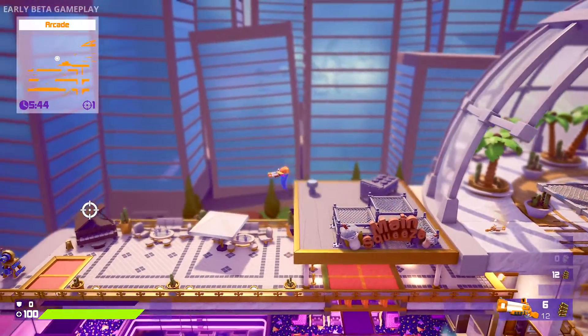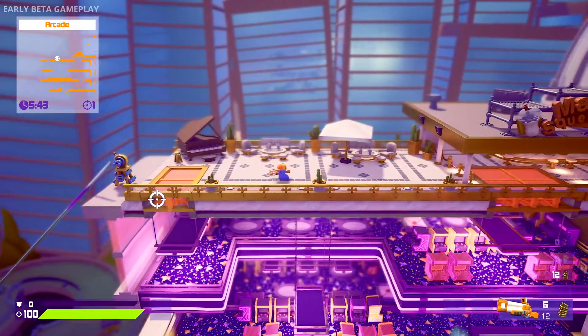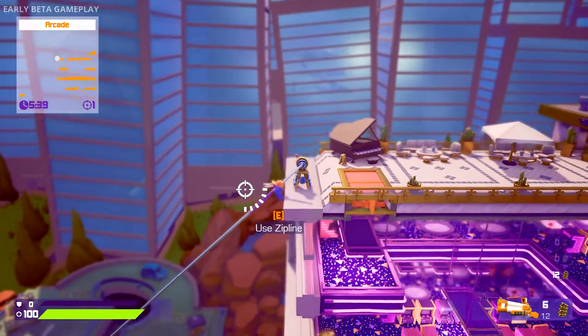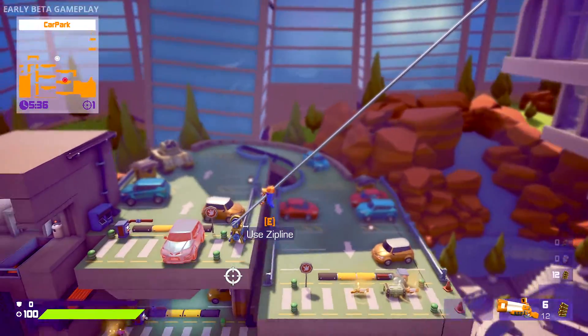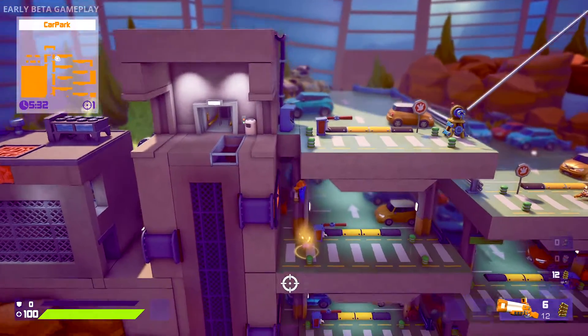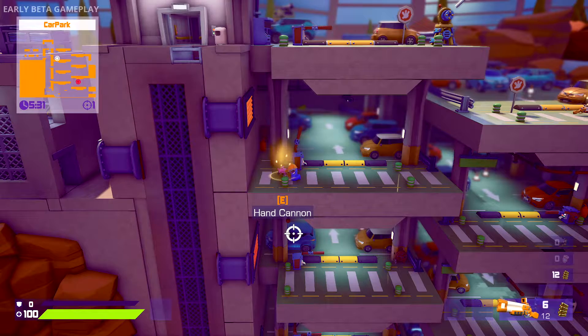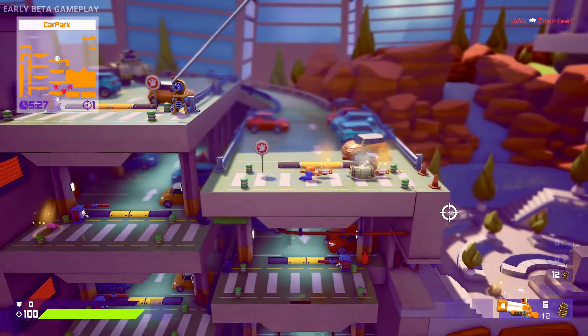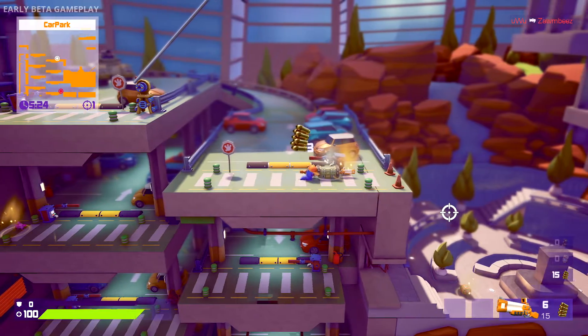Respawn time was a bit obnoxious - why? Let's just get straight back into it. Zip lines honestly seemed a bit useless. I guess you could use them to attack - zoom along, fire your rocket launcher. In the end the rocket launcher was the gun you had to get.